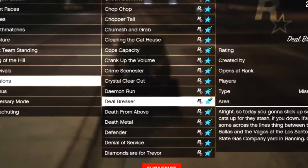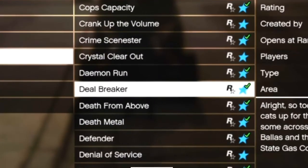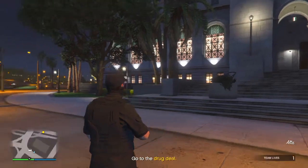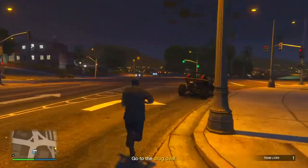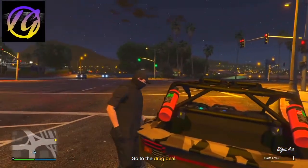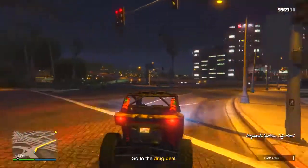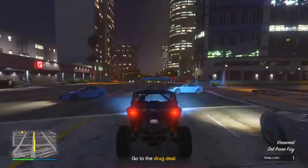I'm going to be doing the mission called Deal Breaker — it's double money and RP right now, so I recommend checking it out. Jumping into the mission, I recommend having a Kuruma. If you guys don't have one, that's cool — you can simply use your vehicle for cover. When you do pull up to the location, all you have to do is take out a bunch of people, take the package back to Gerald, and that's about it.